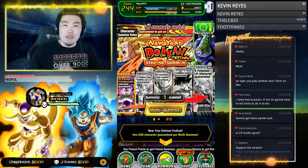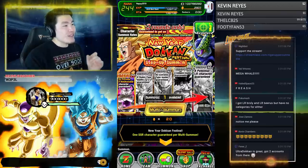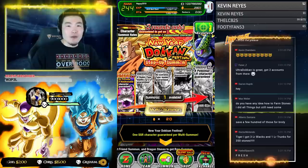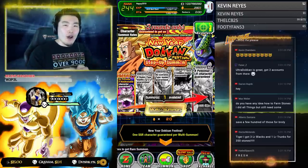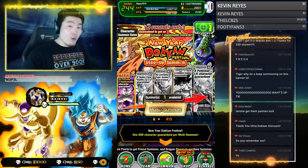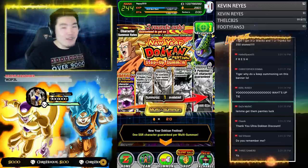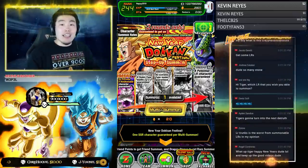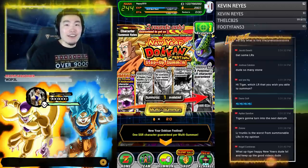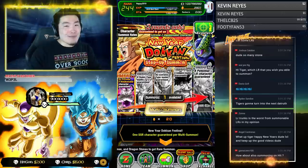Let's get down to business. We're going to drop at least 2,000 stones on this New Year's Step Up banner. Some people commented saying you can only do 400 stones for the two rounds of step-ups, and I know that. But after the step-ups go away, it still becomes a very good banner for newer accounts because it has almost every Dokkan Fest exclusive and a ton of LRs on it. For a fresh account like this with almost nothing, it's still a good investment. For veteran accounts, I don't recommend going beyond the two rounds.